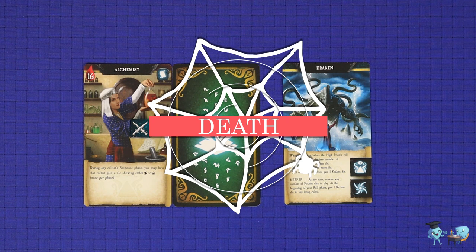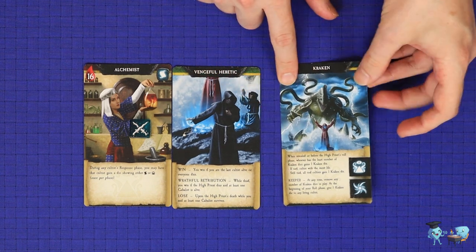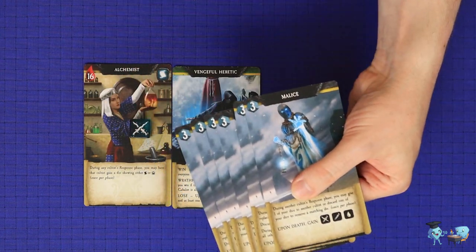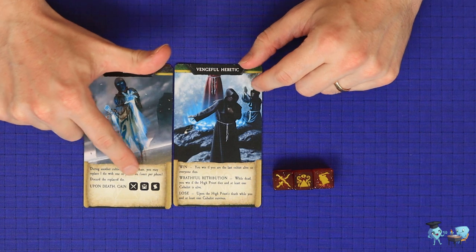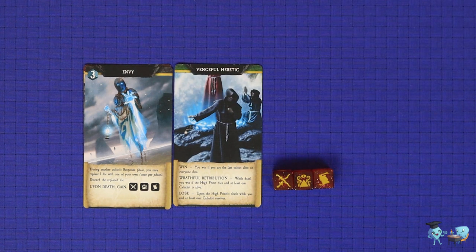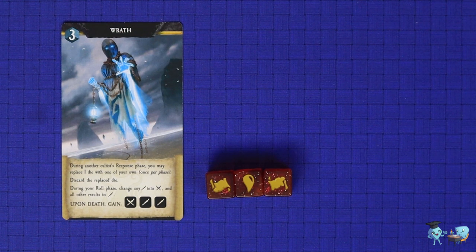When you have lost your last health and it is the end of a phase of someone's turn, you have been killed. You will reveal your roll card to the rest of the table, and if you had any keeper effects on rituals, you give the card to the player who killed you. If you were killed by your own hand or by a neutral component such as a kraken, then the card is discarded. Then choose one of the black wraith cards and place it on top of your character card — the wraith ability now replaces your character ability for the rest of the game. Then immediately gain three of the red wraith dice, which are set to the faces shown on your wraith card. Your turn as an active wraith player still has the normal four phases, including a roll phase where you'll roll and re-roll the three dice that you now have, as well as commit, response, and resolve phases.